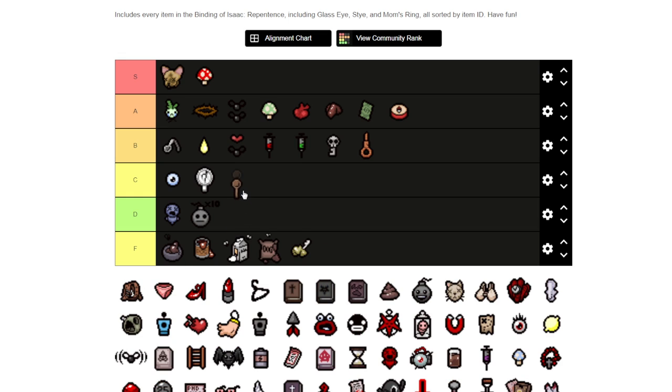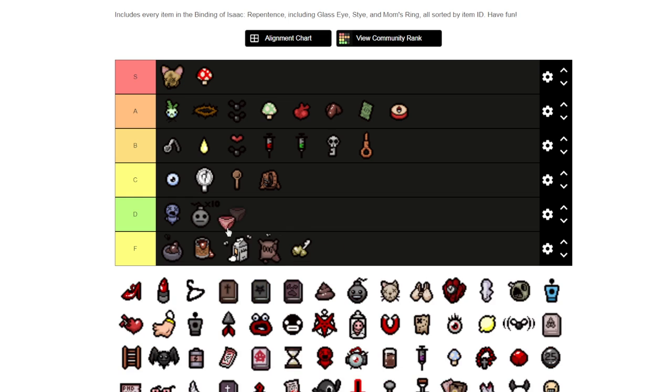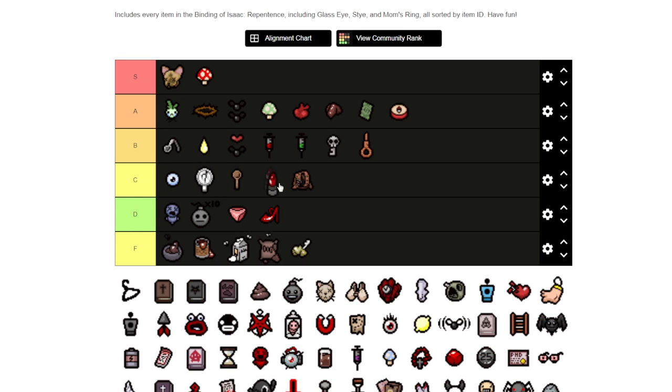Next we've got the Spoon — I'd say C because it gives a pretty decent speed upgrade, same as the Belt too. Mom's Panties I'd say D. And then Mom's Lipstick I'm going to increase up to C because I think it gives you much more of a range upgrade.